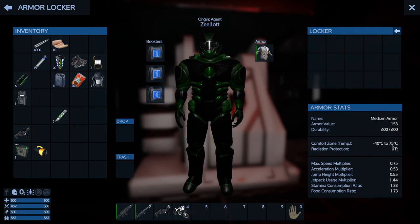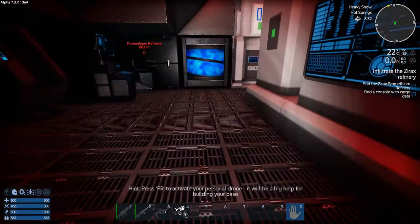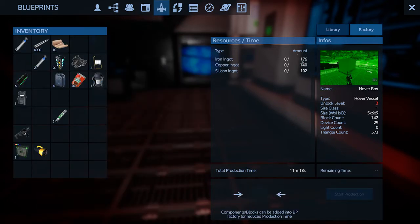So now we're good to minus 40 and 75. I'm going to be getting my hover box and sending that to the factory — I need 176 iron, 140 copper, and 102 silicone. Let's see what this stuff gives us. Multi-tools actually count for factory gear, so remember that. These portable work lights will go in there too. We've got a start going already.